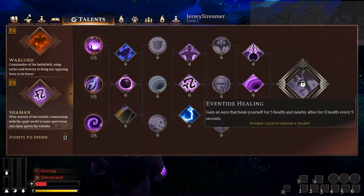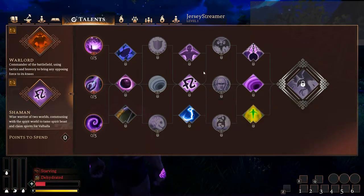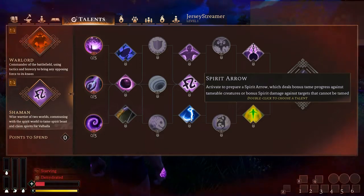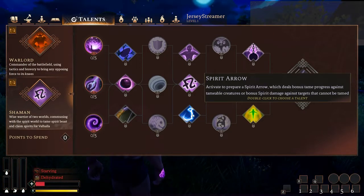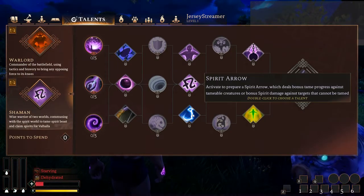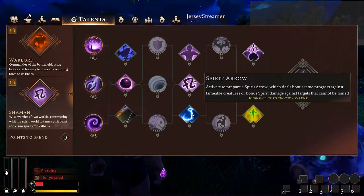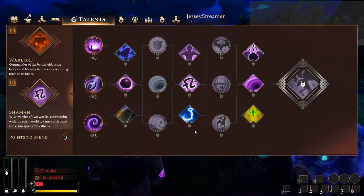Spirit Arrow — activate to prepare a spirit arrow which deals bonus tame progress against tameable creatures, or bonus spirit damage against targets that cannot be tamed. This is probably the talent I pick here. But that being said, these are both really good — it's a tough decision and comes down to personal preference. Do you need an escape? Pick Spirit Step. Do you want to be a linchpin to your PvP group and help them heal between fights? Pick Eventide Healing. If you like taming and want bonus spirit damage, Spirit Arrow is personally the most interesting choice to me.